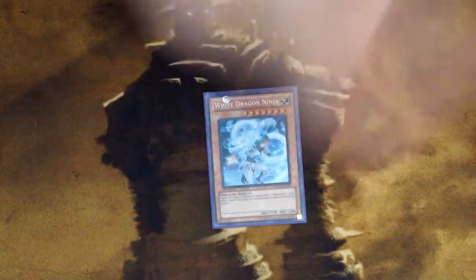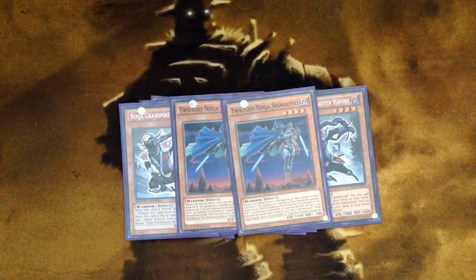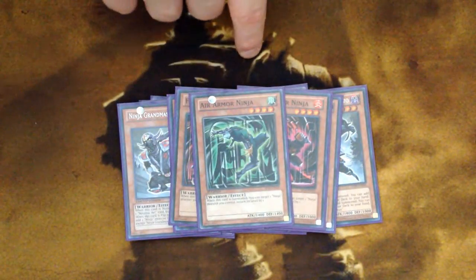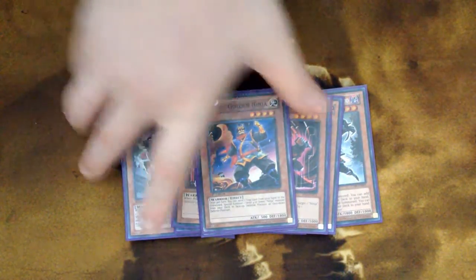For monsters we have two White Dragon Ninjas, two Twilight Ninja Getsuga the Shogun — some great new support from Breakers of Shadow — and three Ninja Grandmaster Hanzos, the main searcher of the deck. Then two Twilight Ninja Shingetsus, also great support from Breakers of Shadow. For the Arma Ninjas: two Earth Arma Ninjas, essentially a Cyber Dragon; two Flame Arma Ninjas which open up Rank 5s; one Air Arma Ninja for Rank 4s in combination with Earth Arma Ninja. Finally, one Upstart Golden Ninja. That's it for monsters.